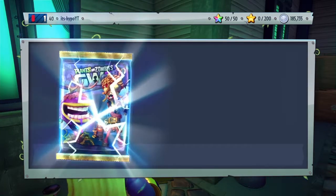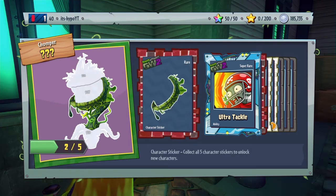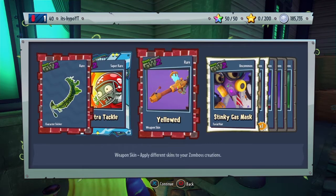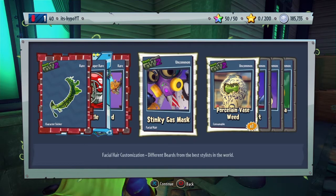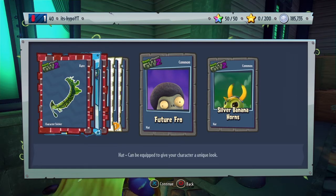I think this is the seventh pack. Another piece of Chomper, ultra tackle, yellow stinky gas mask bro, Bonehead set, Future Fro, and silver banana horns.